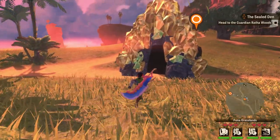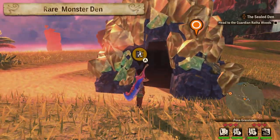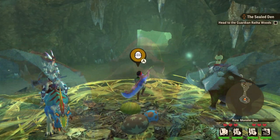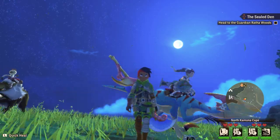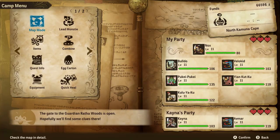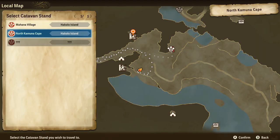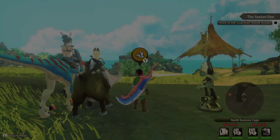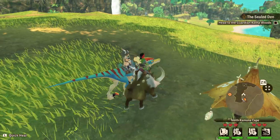Next, we have farming rare monster dens. There are multiple reasons for doing this. Farming rare dens will help us get monsters with good stats more easily. To find rare dens quickly, we're going to make use of the Catavan Stand. We open up our map, press X to select the Catavan Stand, choose North Komuna Cape, and select the opposite daytime to the one we currently have. We're doing this because a change in daytime will re-roll monster dens, giving us a new shot at finding rare ones quickly.